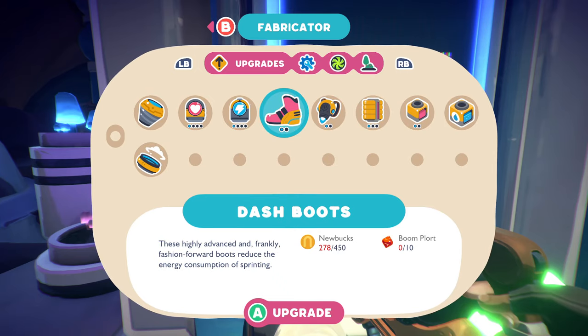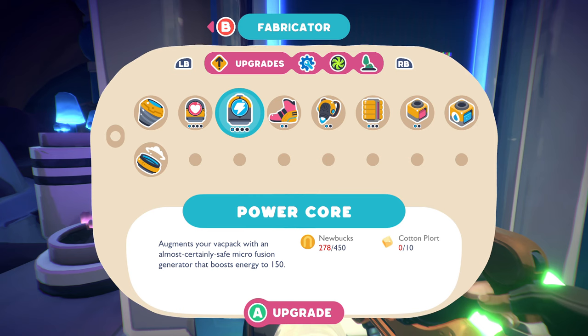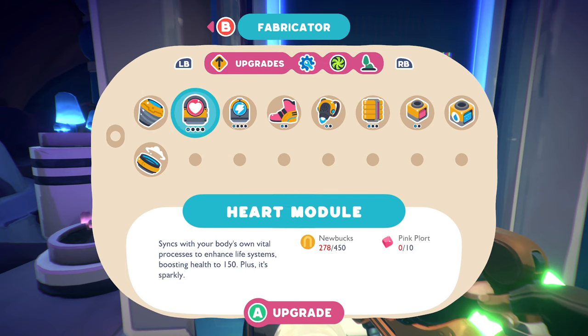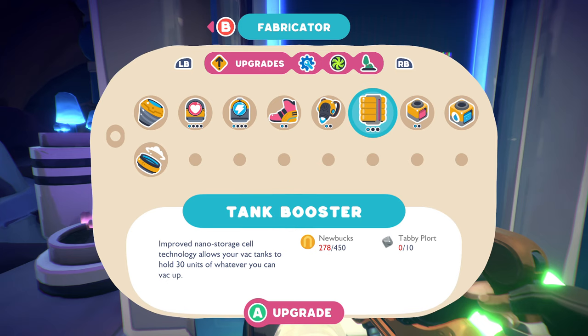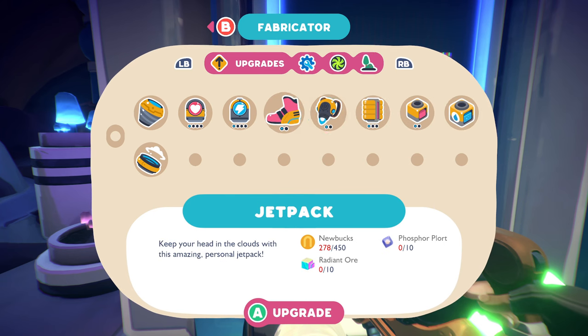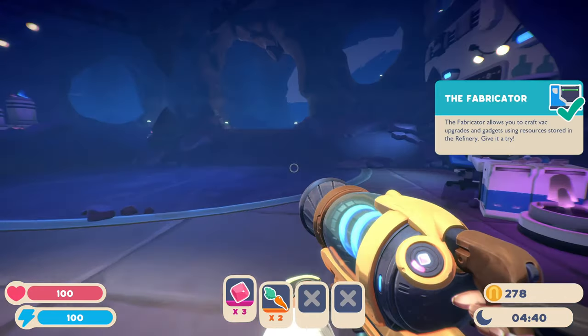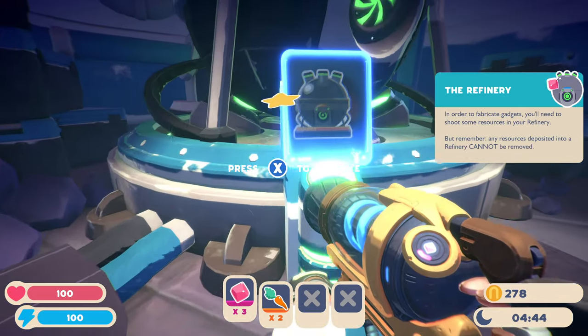What can I make at the fabricator? Dash boots — how about something that kills that black slime? That would be great. Resource harvester, heart module, power core, dash boots, jet pack, tank booster — whatever that means. Extra tank. Pulse wave: 'Adds a pulse wave emitter feature to your backpack that pushes away slimes whenever you need some personal space.' That might be good. What do I need to do that? I need 450 newbucks — oh, this sucks. I need flutter port, wild honey, and jelly stone. Belly stone? What is this, Yogi Bear? Belly Stone National Park?